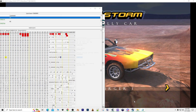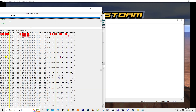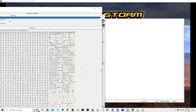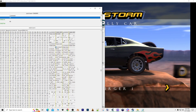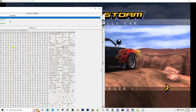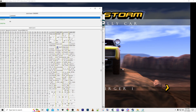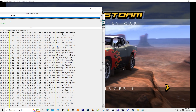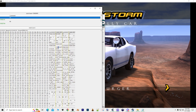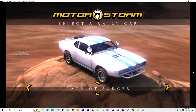Now let's go to this address here. Go to address, copy. Now you'll see a bunch of numbers here, zero through nine. This paint job is paint job number two, right? So let's go to two and change this to a three. As you can see, the skin changes.